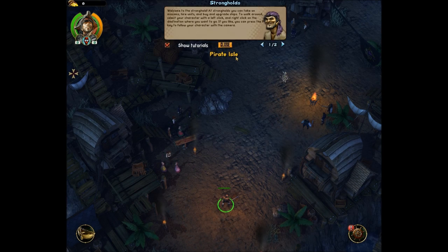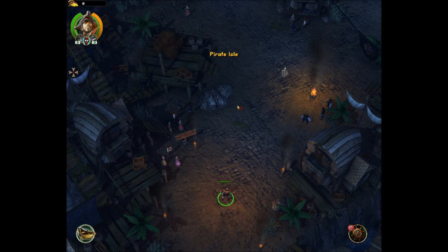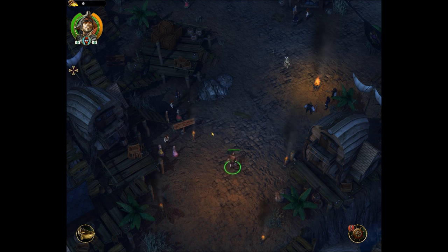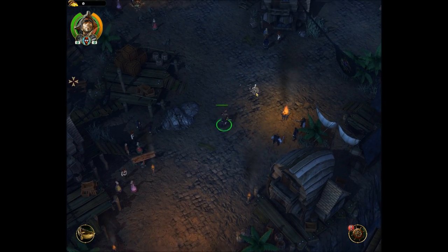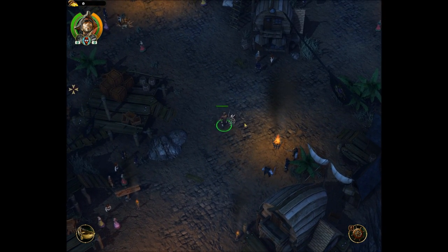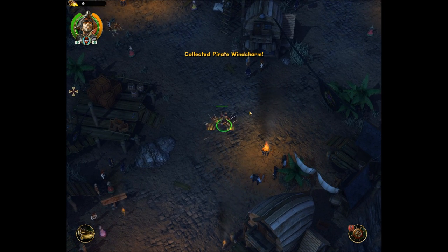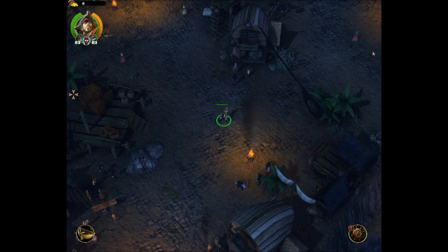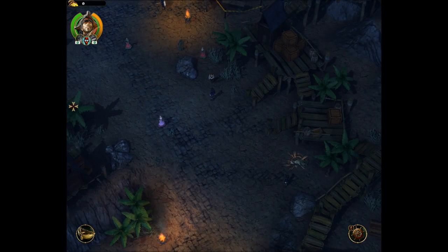Welcome to the stronghold! This is pretty much a point-and-click — you right-click where you want to go, press F to follow. Now you have all sorts of little pickups here. You found a wind charm! Each faction has their own wind charm — you can use it on the world level to instantly transport back to the stronghold. Wind charms disappear when used, but you can always find a new one at the stronghold, which is quite handy and saves a lot of time.